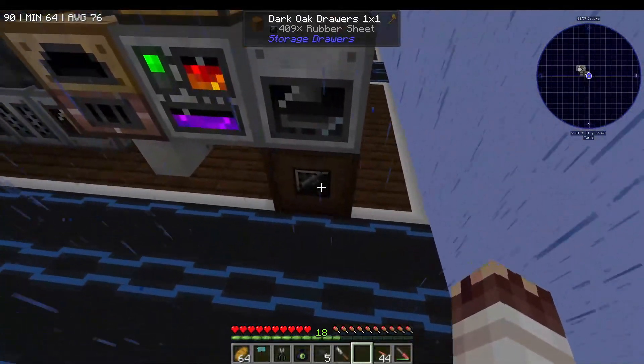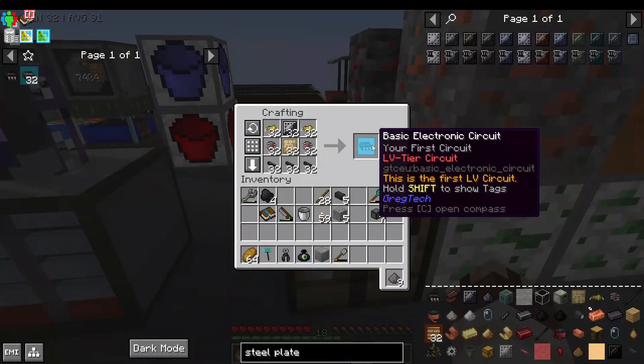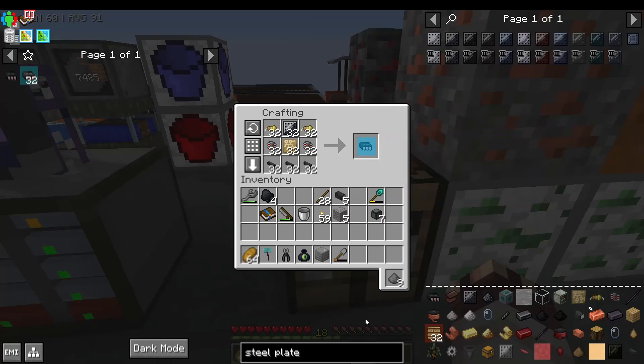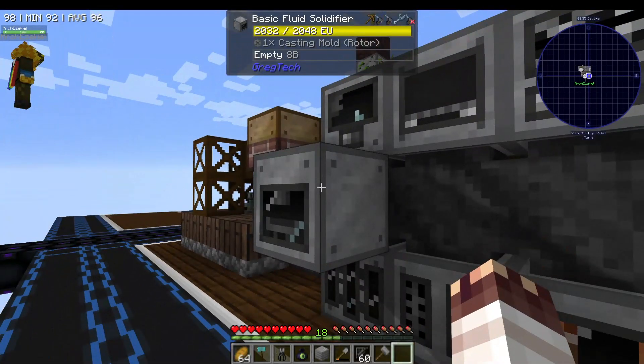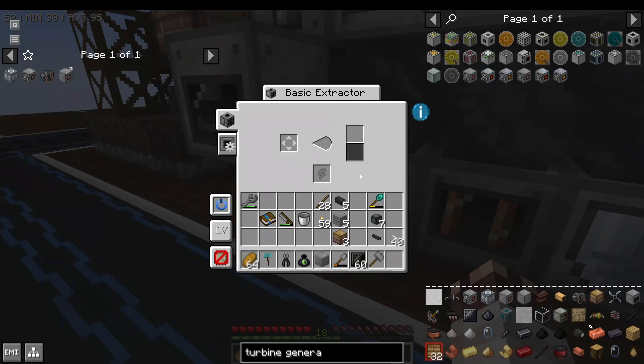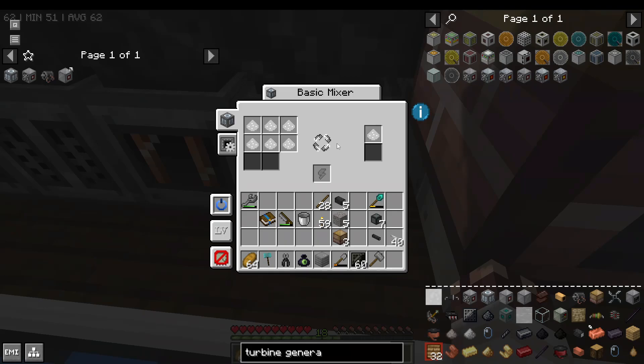It is at the cost of turning off our rubber system, but look at all this rubber we have — 409! Behold, 32 basic electronic circuits. The next two machines we made were the fluid solidifier, which allowed us to make tin rotors much easier — but you need molten tin from the basic extractor first — and the mixer, which will be used for a variety of recipes.